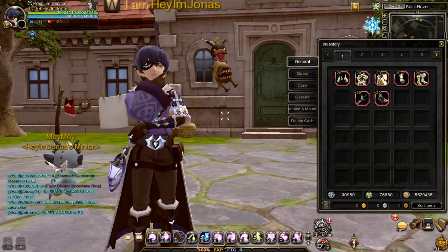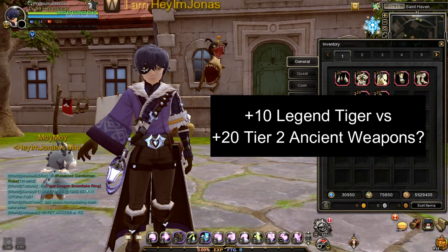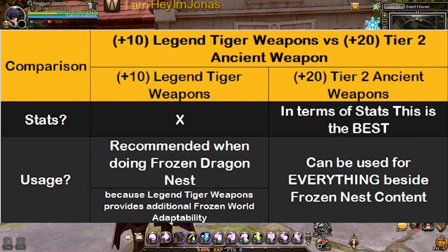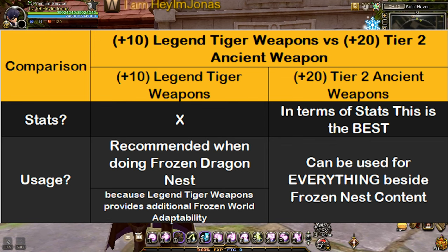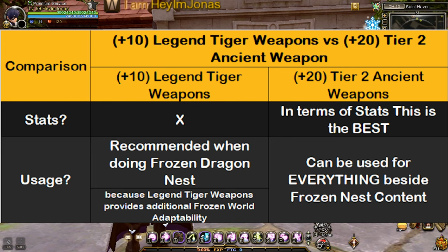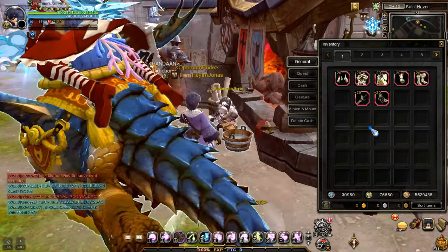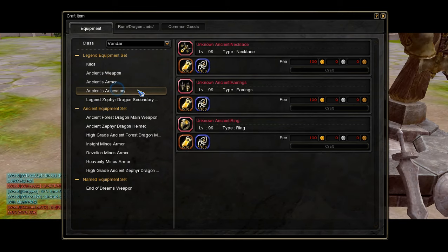Okay, you may now ask: which is better, a plus 10 legend tiger weapon or a plus 20 tier 2 ancient weapon? Stats wise, the plus 20 tier 2 ancient weapon is better. However, if you are going to enter frozen dragon nest, the plus 10 legend tiger weapon is the better choice because tiger weapons have frozen world adaptability, which is crucial for countering the negative frozen world debuff in frozen dragon nest. Now that we're done discussing ancient weapons, let's focus on ancient accessories.